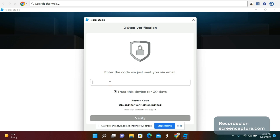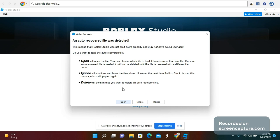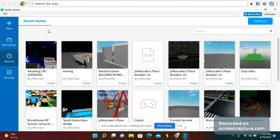That was the right code — sorry guys, this was another verification I had to use. It will say Auto Recovery; I'm going to press Ignore, just press Ignore. It will then show your games right here, and you'll press New Game.